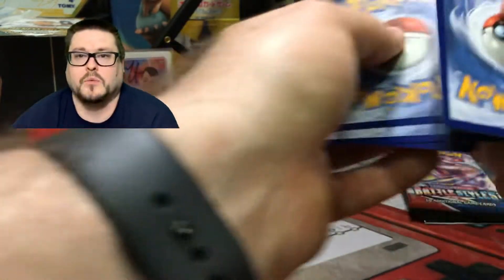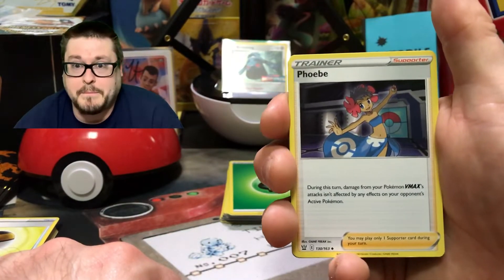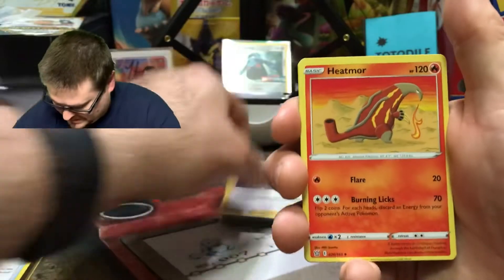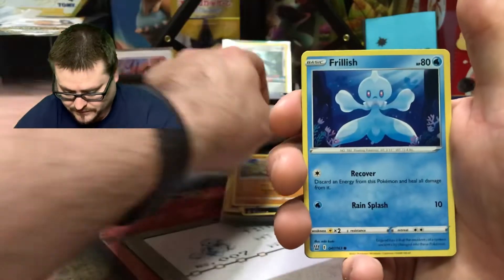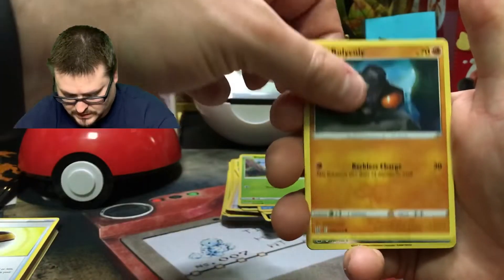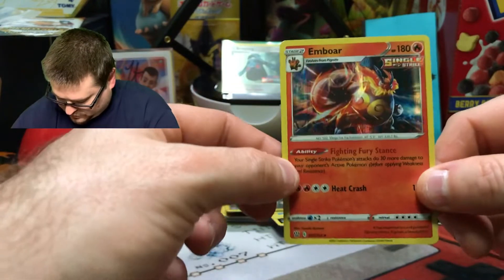I don't know about you but I'm really glad winter is almost over — I want to start doing some more videos outside when it's nice out, and get out of my basement office studio down here. Phoebe. Heatmor. Zubat again. Cubone. Frillish. Blipbug. Rolycoly. The reverse is an Aegislash. And the rare — boom — is an Emboar Single Strike holo! Very nice!